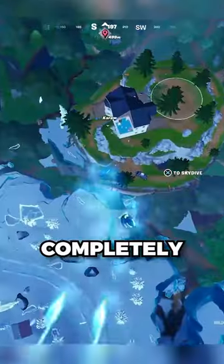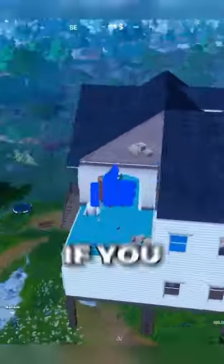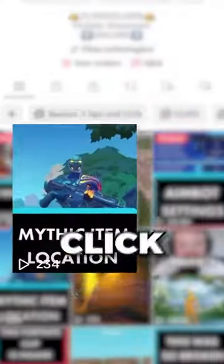Number five, and this is a big one: the cloaking device can be used when on a raft, and you can be completely invisible while trying to take the island. If you found any of these useful, hit that like button. If you didn't know where to find the new cloaking device, click this video right here.